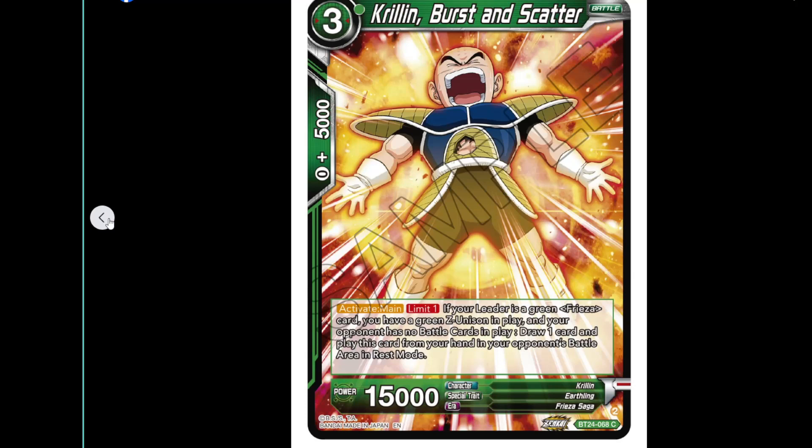The three-cost Krillin has 15k power. Activate main, limit one: if your leader card is a green Freezer card and you have a green Z unison in play and your opponent has no battle cards in play, draw one card and play this card from your hand in your opponent's battle area in rest mode. It also does a combo.